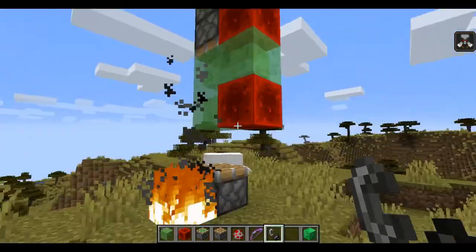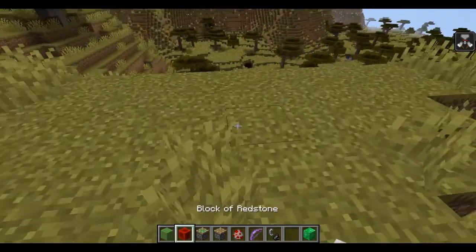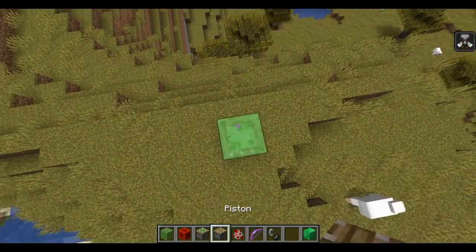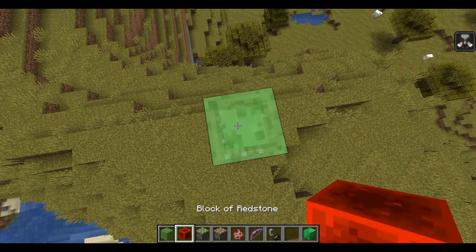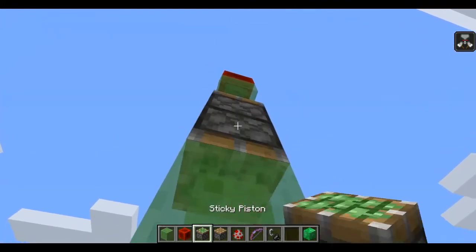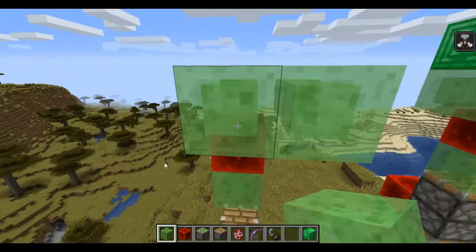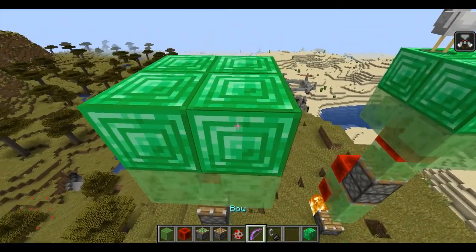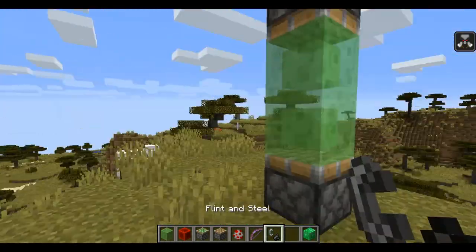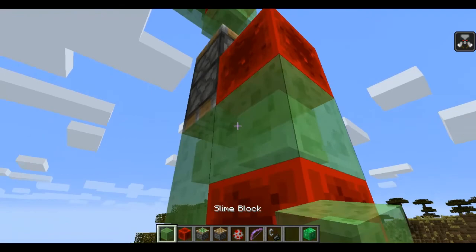I don't know what happened, so we'll try again. First a piston, then three blocks of slime, then another piston, then two blocks, one block of redstone, and then just take this and put a piston and then put some slime right here. Now I need to do this part - the redstone, just leaving a block between them.